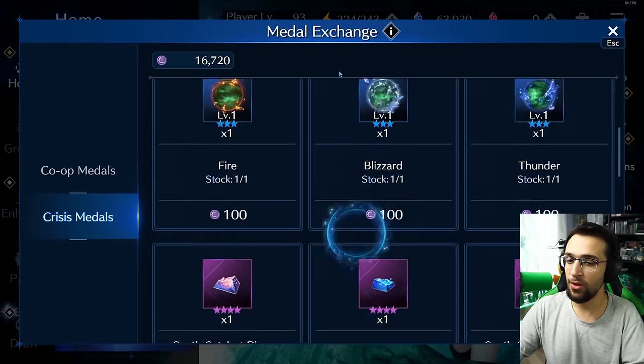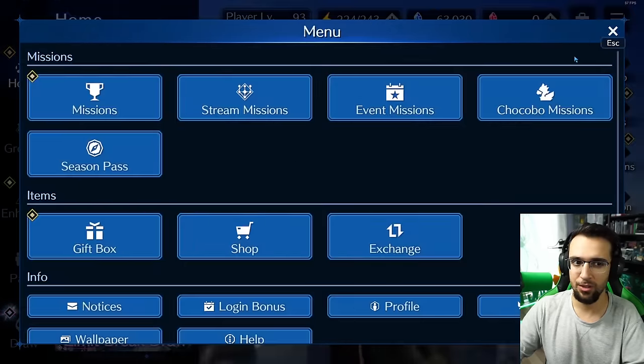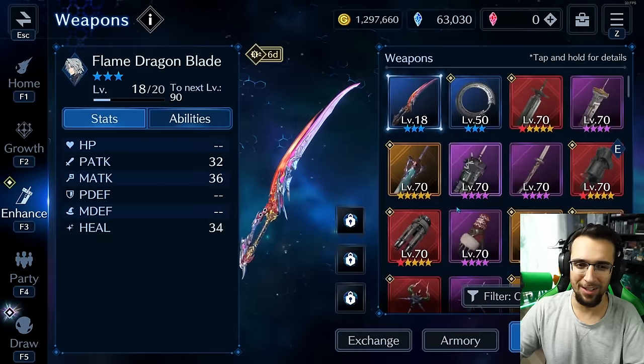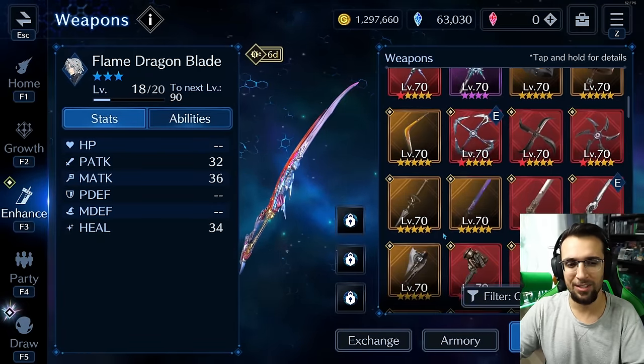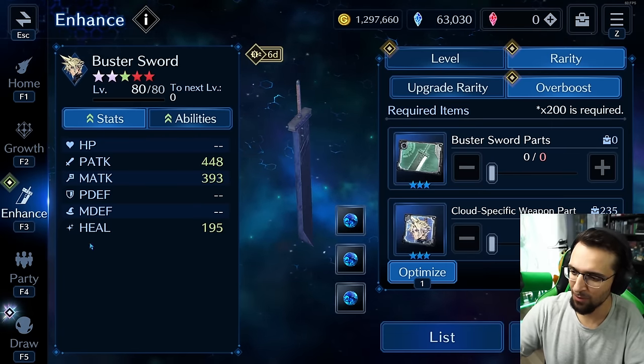In the Crisis Metals, there was another Buster Sword — I bought mine already. My Buster Sword is currently OB-7, I think. One of our crew members in the Discord has a fully maxed out Buster Sword, which is really awesome. I can actually show you guys a picture of that.